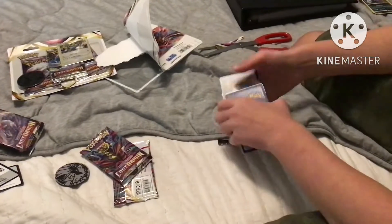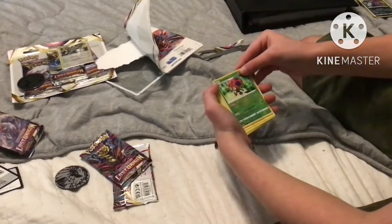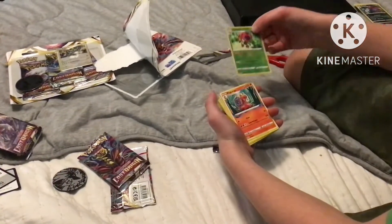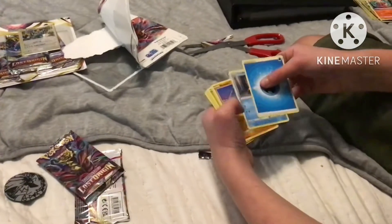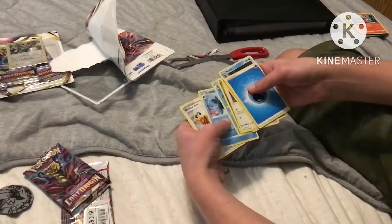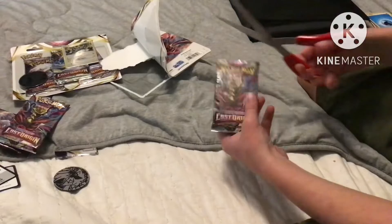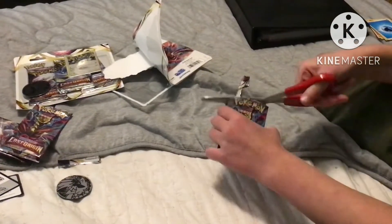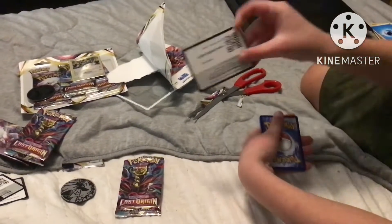Code card. I think we have the rare reverse holo Orbeetle. This is gonna be — yeah — Macargo, water energy, Snover, Rhyhorn, Aipom, Roselia, Goomy, Poliwhirl, Lumineon, Wynaut. So Macargo must have been the rare — that was a weird one. Let's do the third one here — another Guillotine. This is the end of the first little pack.